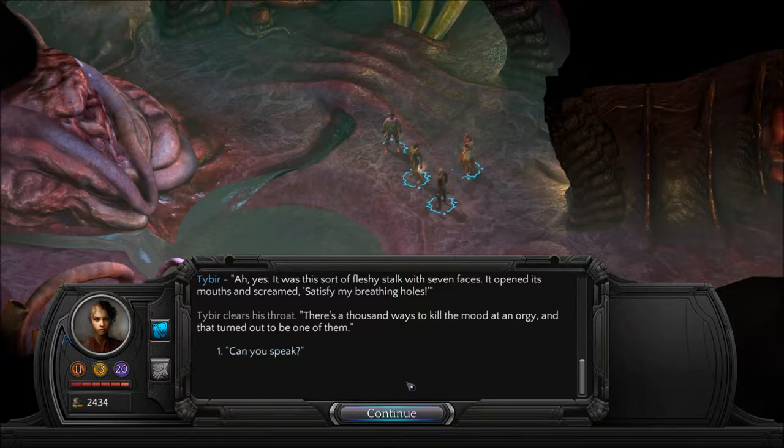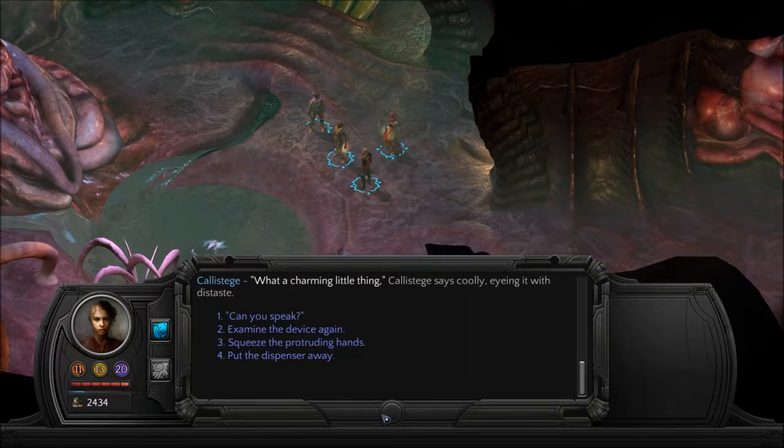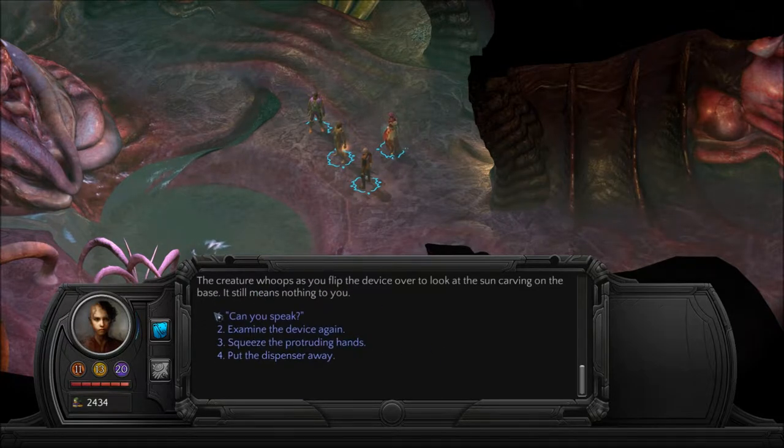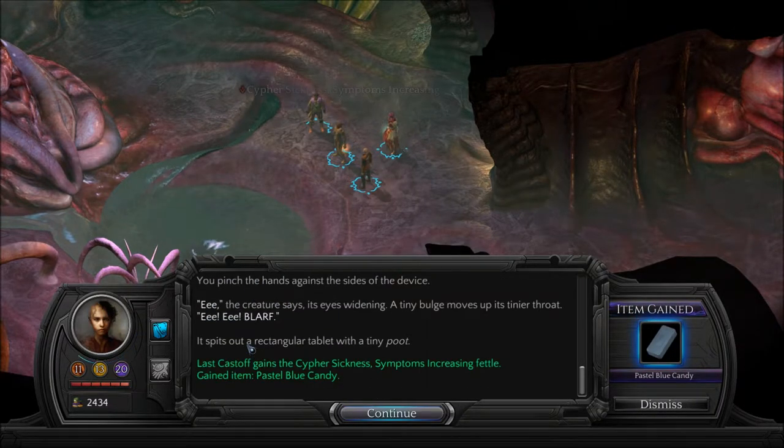'Can you speak?' The creature purrs deep in its throat, making the device rumble in your palm. 'What a charming little thing,' Calisthia says coolly, eyeing it with distaste. Can you speak? Can you frickin' speak? Erratus, you have nothing to say? Squeeze the protruding hands — it's the only thing left to do, other than just put it away. I got a cipher, I got... I got Pez. It looks like a Pez dispenser.